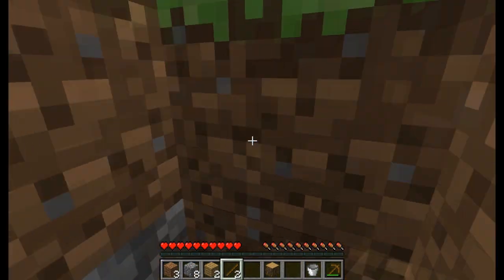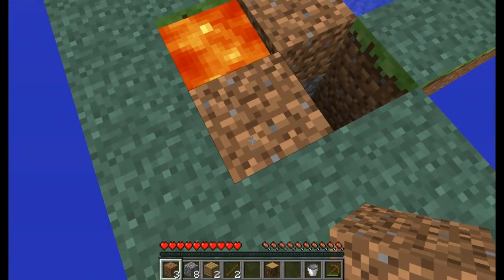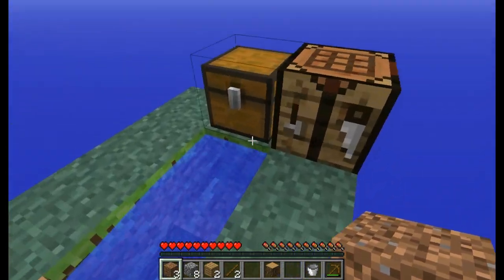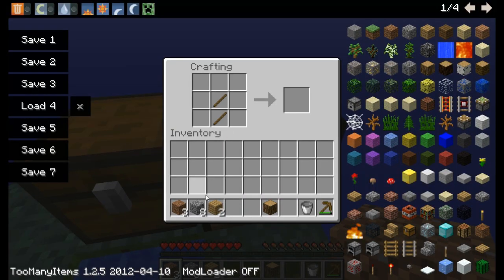That's good enough for some tools, so let's go ahead and hop out of this hole. We need some more sticks and a Cobblestone pick.